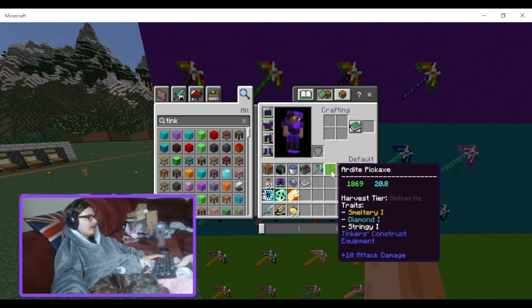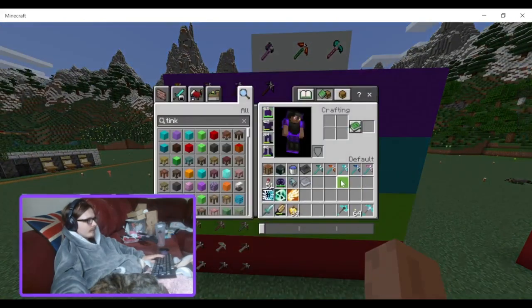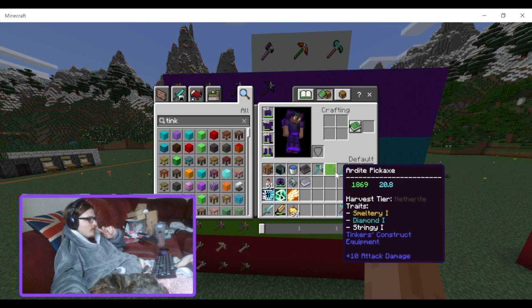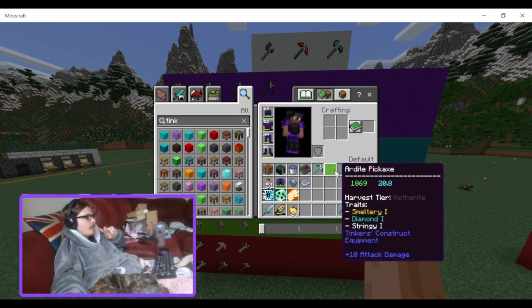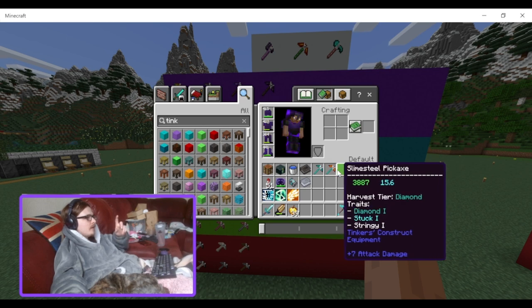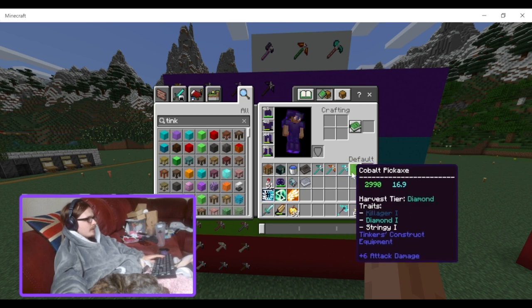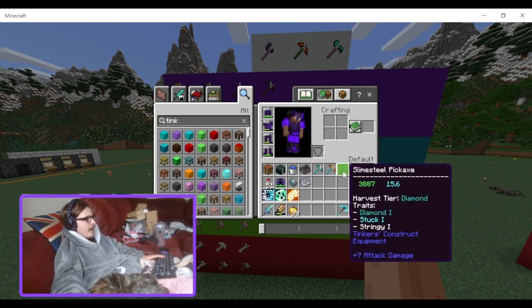Then we have the gem steel — slime steel — pickaxe which has 3,887 durability, a lot more than ardite, but its ability doesn't really help much and the mining speed is a fair bit slower. Combined with ardite's auto-smelting and faster mining speed I put ardite a little higher, but these two are pretty interchangeable. Ardite also has Harvest, which is nice. Cobalt has less durability but is a little bit faster than slime steel — again pretty interchangeable.